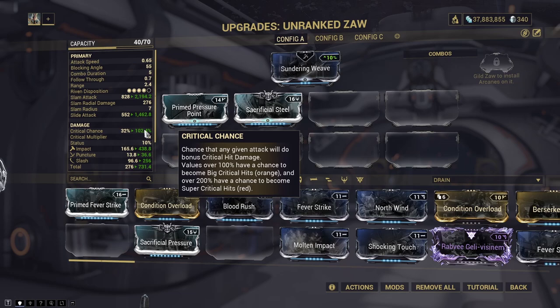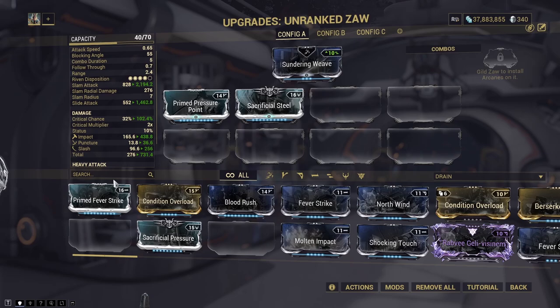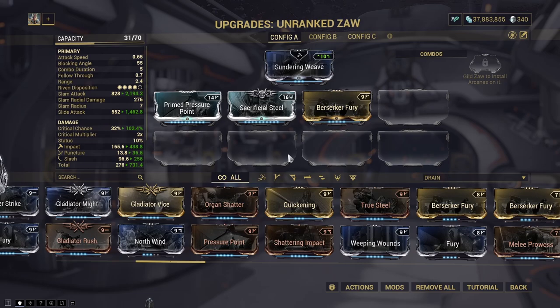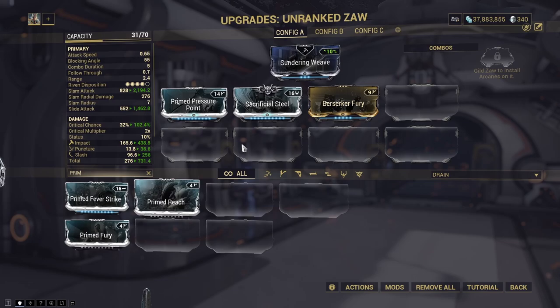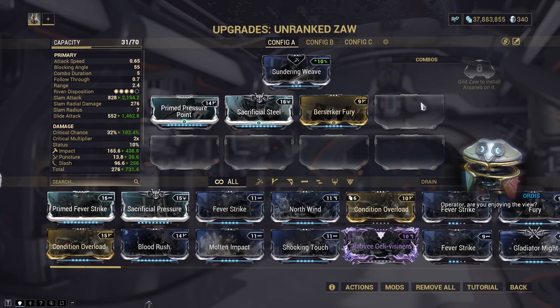Our crit chance is already over the 100% mark, so any additional crit we get from the riven when we start rerolling is going to be great. Let's throw on some speed mods — perhaps Berserker Fury, and I might also put on Primed Fury although it's not ranked up yet. I'm going to rank this up to 30 off camera and then we will guild it and start working on getting this Zore to a point where it's going to be pretty lethal.